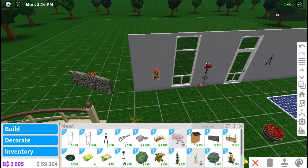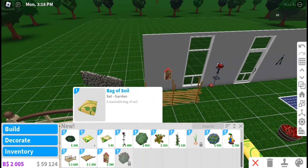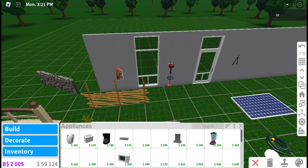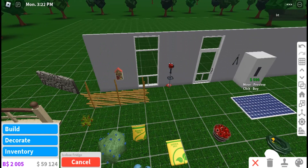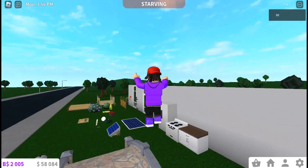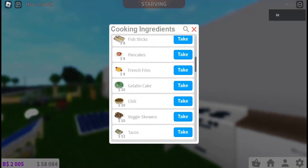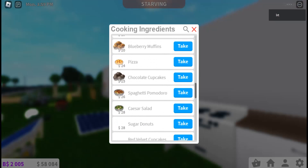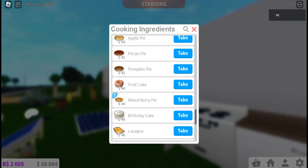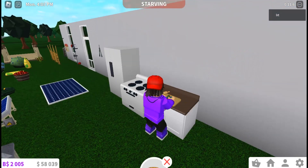We have the stacked stone fence and the round pole fence. We're gonna get a fridge now so we can try the new food. Let's try the new food — I don't know where it is. Oh, mixed berry pie — hey, what? Okay, let's try this.